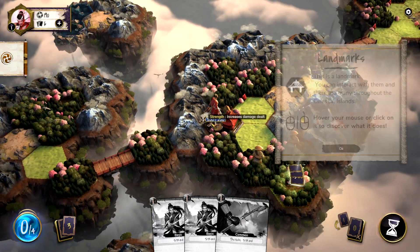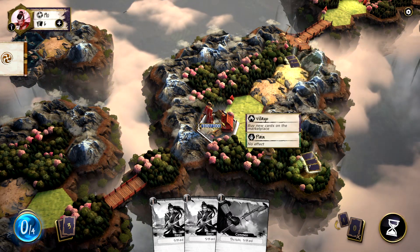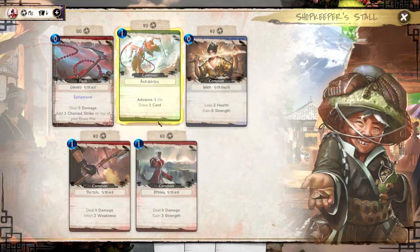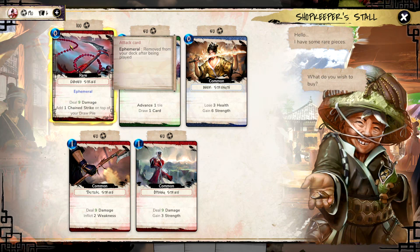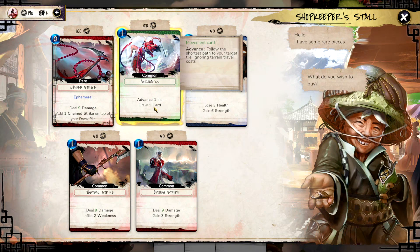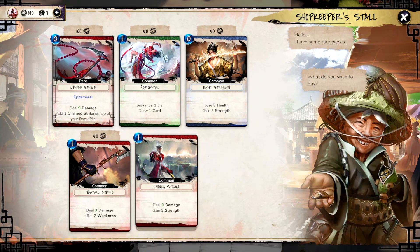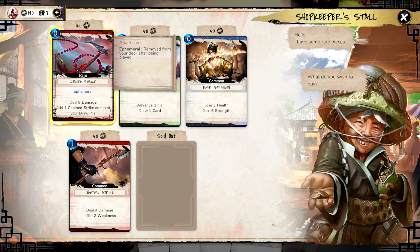Let's hop into the village and check some limits. I can buy new cards in the marketplace. I have 190 bucks. There's a chain strike — nine damage, add one chain strike to the top of your draw pile. This one is removed from the deck after being played. There's also a quick advance and draw a card, lose three health, gain six strength. I'm going to take this opening strike one. And this one is free — it's just a one-time use. Ephemeral — remove from your deck after being played. Add one chain strike to the top of your draw pile.